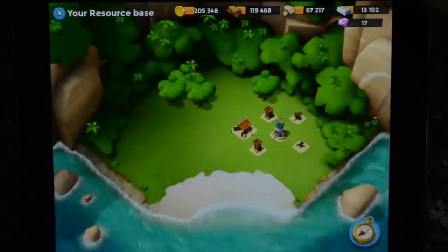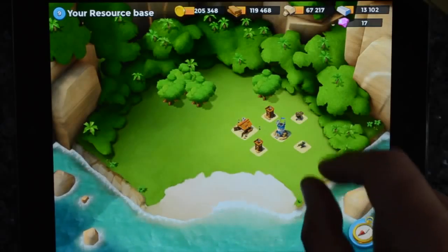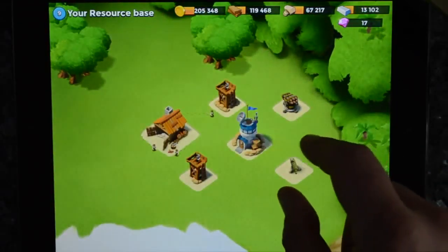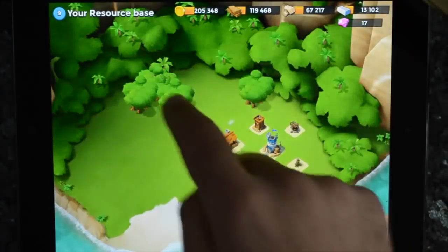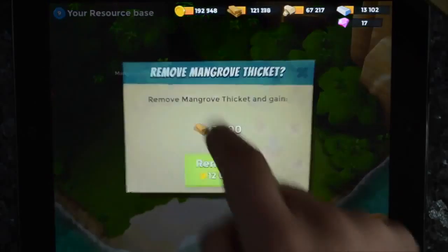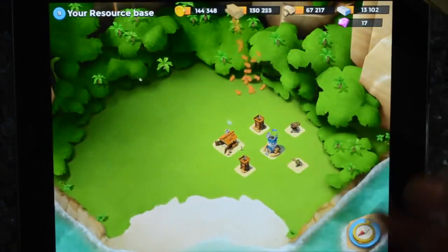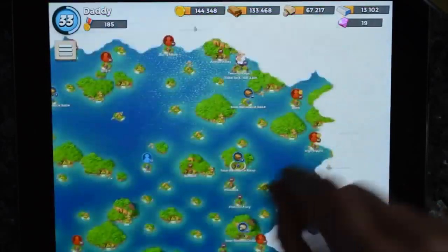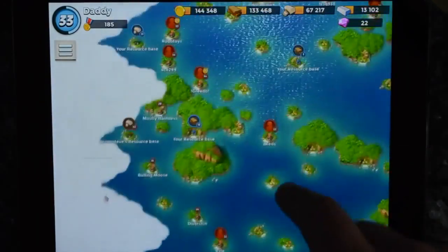The resources from computer bases are nearly as good as the resources from humans. You also have resource bases — resource bases are computer-controlled but they're captured by humans, so someone else could capture your resource base. Every time it's captured, it upgrades the defences. I've just noticed I've got some trees on here — I can exchange gold for wood, which is more valuable to me right now because I'm upgrading some stuff.